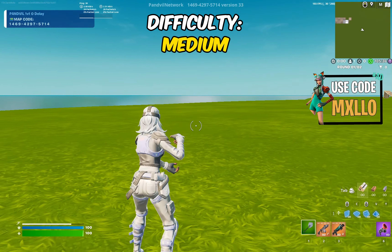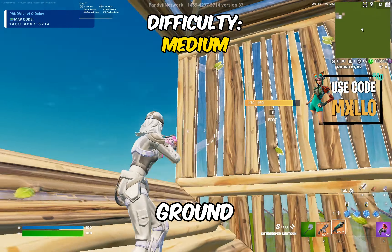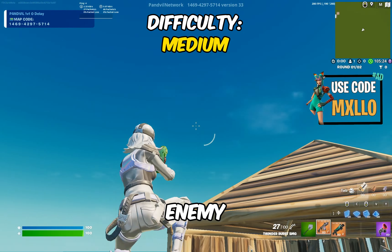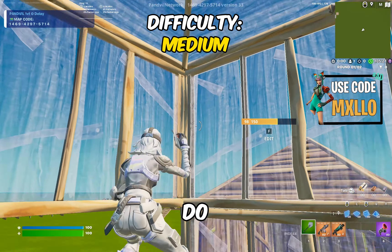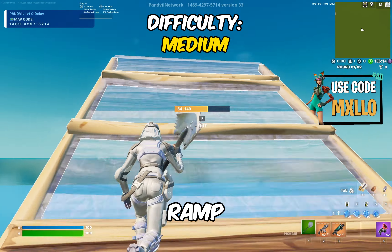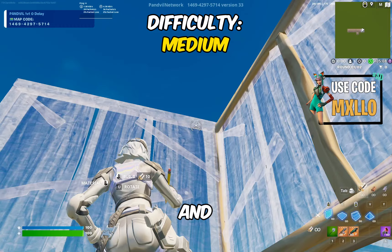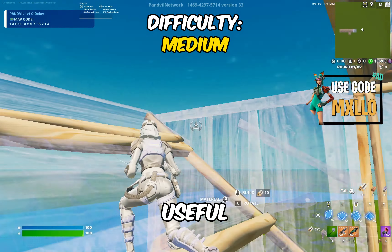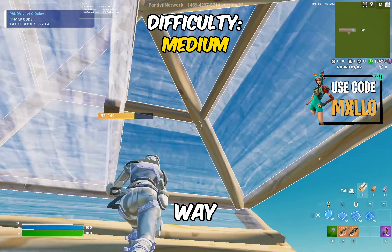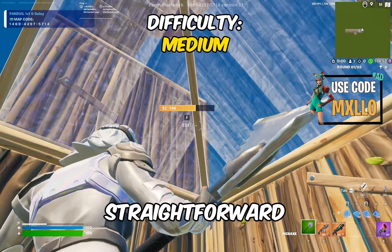The next thing under the medium category is a protective high ground type build — not a retake, but something where if my enemy is up there and I'm trying to go up, I can do this and it protects me. For this training, you go up a ramp, turn around, place walls two layers up like this, then a cone up here. It's very useful in build fights and very protective. Then you can turn around and start making your way up. Very simple, very straightforward, but harder than the easy ones.